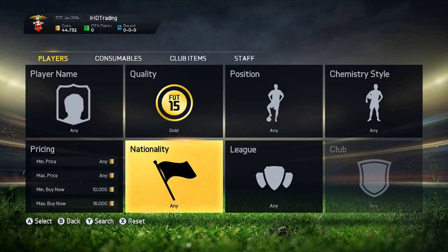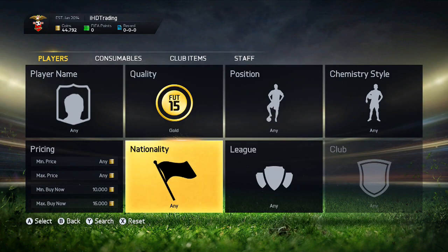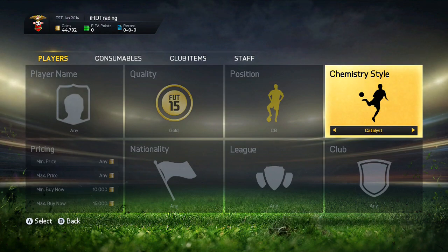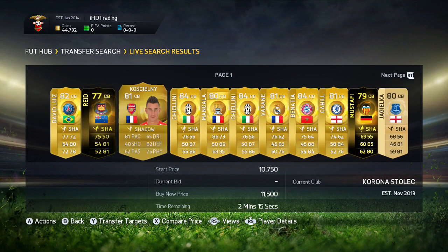I'm not sure exactly why 16k, it's just always worked best for me — you can go higher obviously. Then for position, just go through all the positions; let's go center back for example. Then put the chemistry style to shadow — you can also try catalyst and hunter. Then search for that.